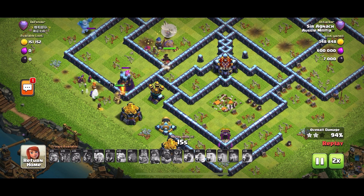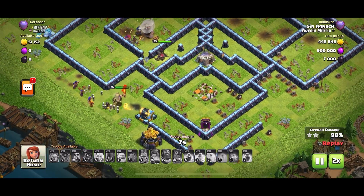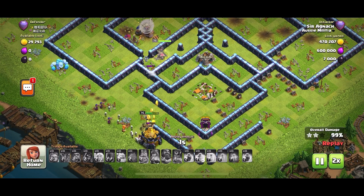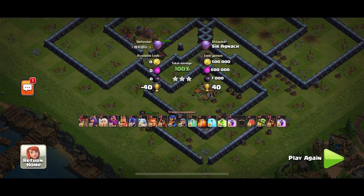The queen gets rid of the multi-infernals, the king is on the outside cleaning up garbage, the queen stays inside getting rid of the ground expo. Now we only have a wizard tower left and this is going to be a nice triple. There's not much army left but there's enough — that was the second triple of the day.